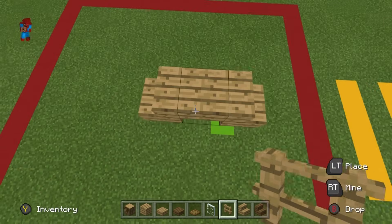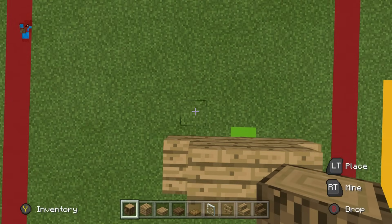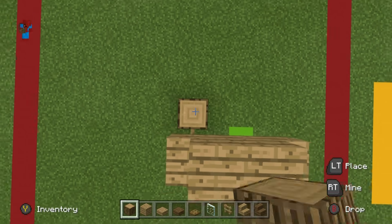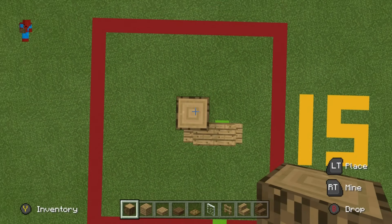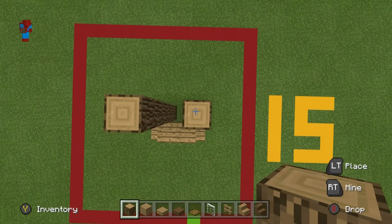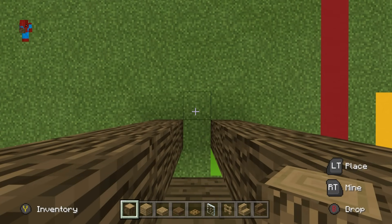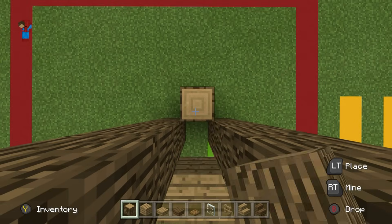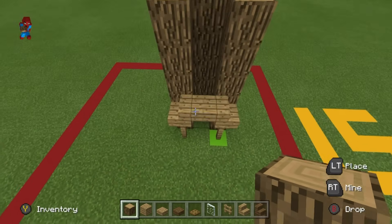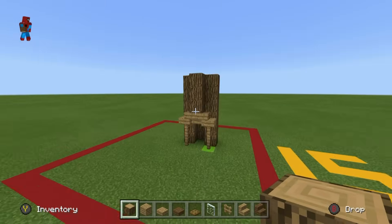Build rows of 6 oak wood coming backwards and up from the oak fence — that is rows of 6. Also place one that comes out of the back, yet in between the two rows, counting 6 blocks. Equally, place a row of oak wood on top of the upside-down stair that comes up and meets the other rows.